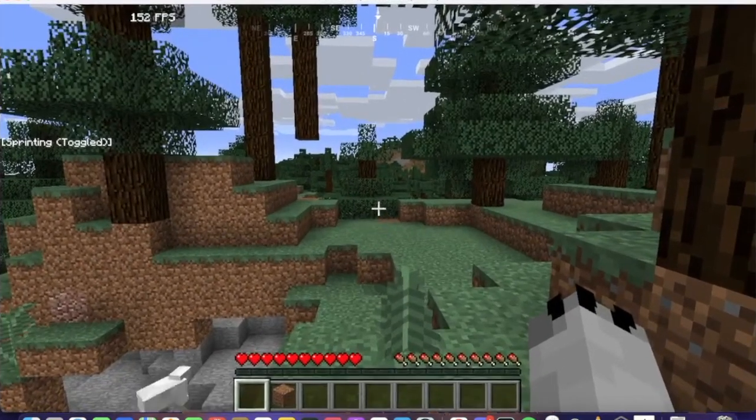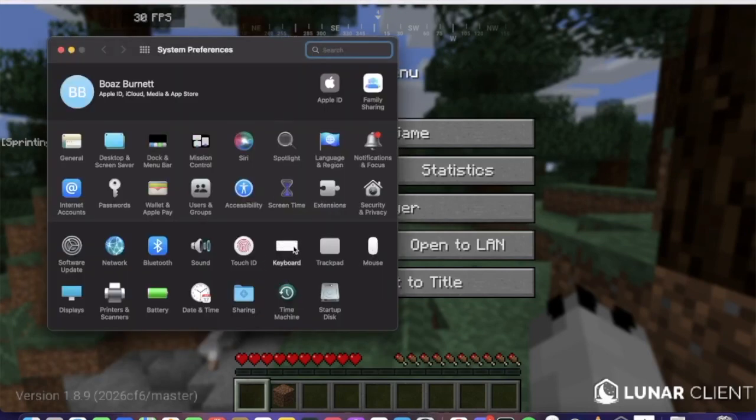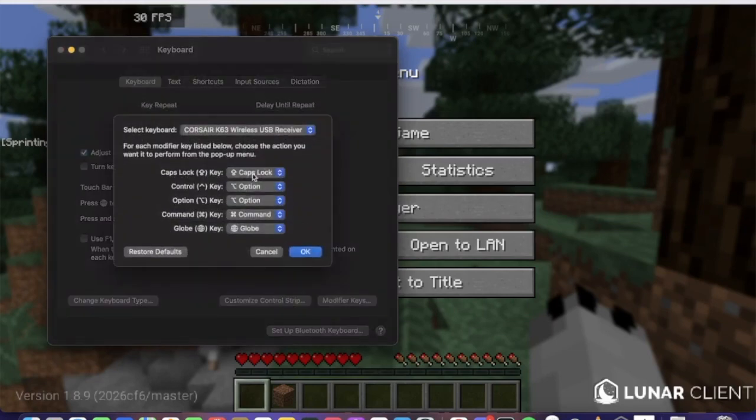First off, you're going to go Command+Space, go to System Preferences, then go down to Keyboard, then go to Modifier Keys. You can change the control button from Control to Option for your keyboard. Just change that from Control to Option, and it also works for external keyboards, which you can see right here.